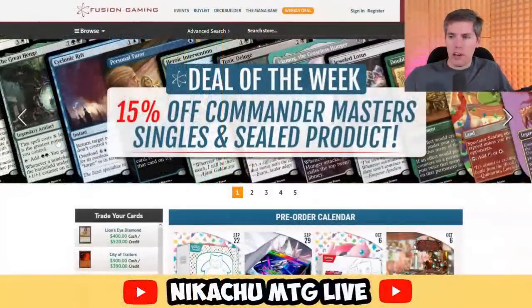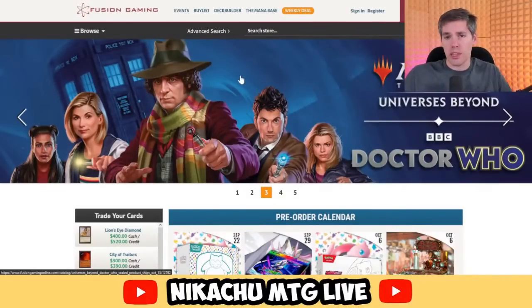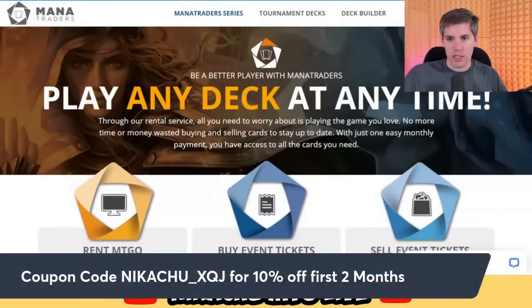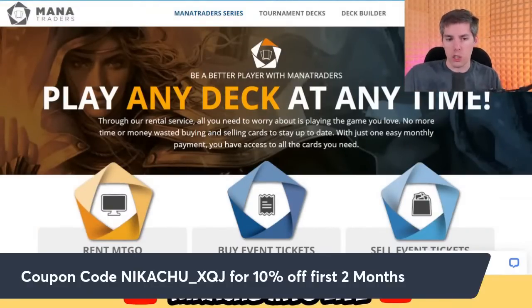Okay, we're going to look at way more Doctor Who cards. It's time to thank our sponsor today — FusionGamingOnline.com. You know where to get them — Doctor Who cards. You can get Commander Decks or buy the singles. Personally I'm a singles person. You can get all your singles from FusionGamingOnline.com. When you're buying your Doctor Who cards, you get an extra 5% off when you use that special coupon code NIKACHU at checkout — can also be used to buy any other cards. We can also thank our other sponsor today, ManaTraders — the premier place for renting Magic Cards online. Before you buy them, play test them on Magic the Gathering Online using coupon code NIKACHU_XQJ to save 10% off your first two months.